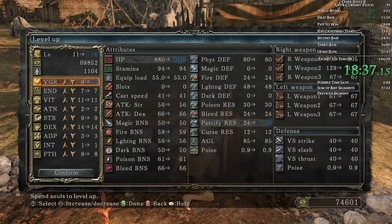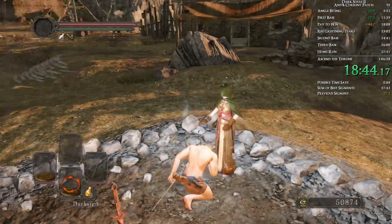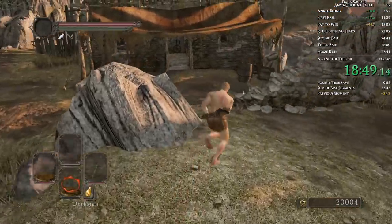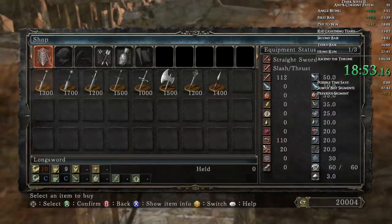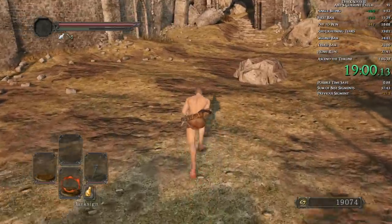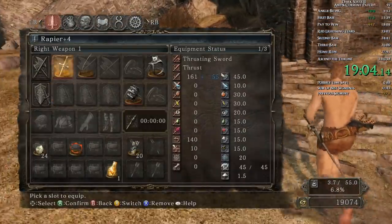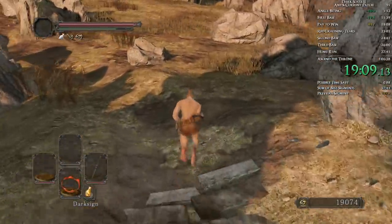We're going to level 14 vigor, 27 endurance, and 8 ADP. We're actually getting more ADP — though if I'm not mistaken, you need 26 ADP to have Dark Souls 1 iframes. This game is disgusting about ADP. So we upgrade: 14 vigor, 27 endurance, 8 ADP. Then we're going to get our rapier upgraded to plus 4, which is the last time we will upgrade any weapon in the run. So yes, we're going to finish Dark Souls 2 with our highest weapon being a plus 4 rapier in a speedrun. The damage buffs here are insane.